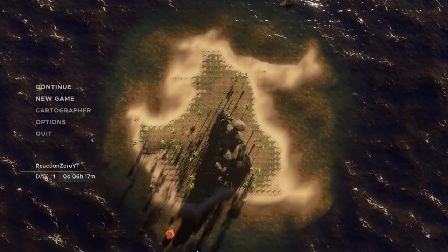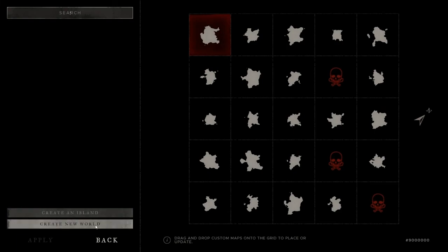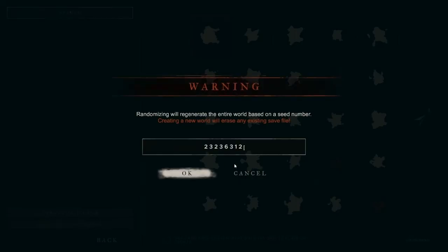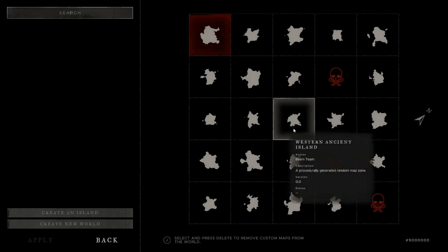Wall-E will spawn randomly in your world, but we can make a guide by using a specific world seed code to follow. The one I chose is seed code 9 followed by 6 zeros. You will always spawn in the middle island and the sea monsters will spawn randomly regardless of using the same seed code.